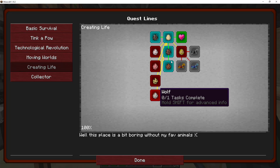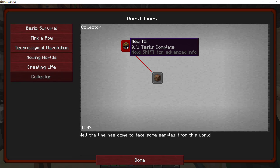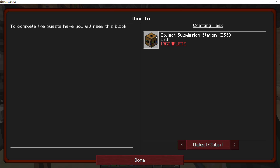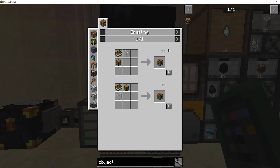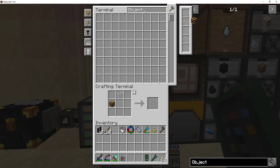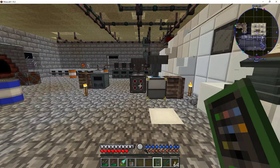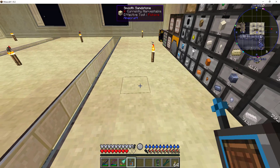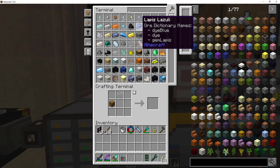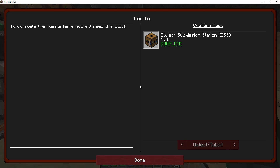The wolf needs raw beef — I already get that, I have to kill the cows. Now this was the interesting one. I've heard about these where you have to collect a whole lot of stuff, and in order to do that you need an Object Submission Station. Let's look into that — I have all that stuff, except a book. I do have books in here.